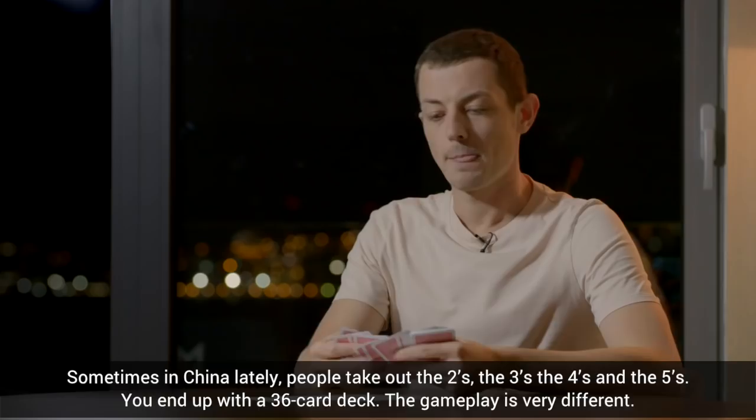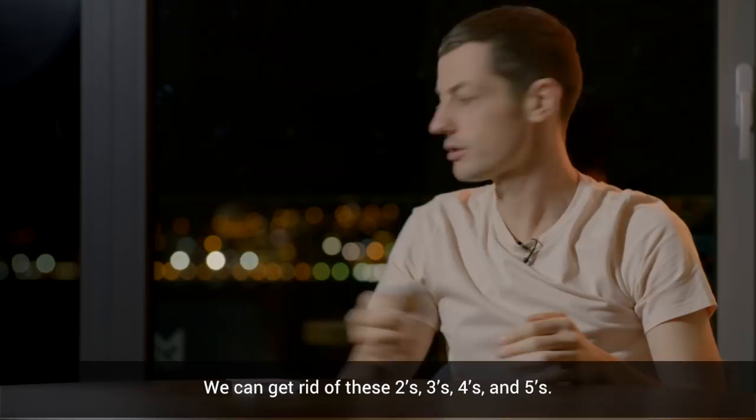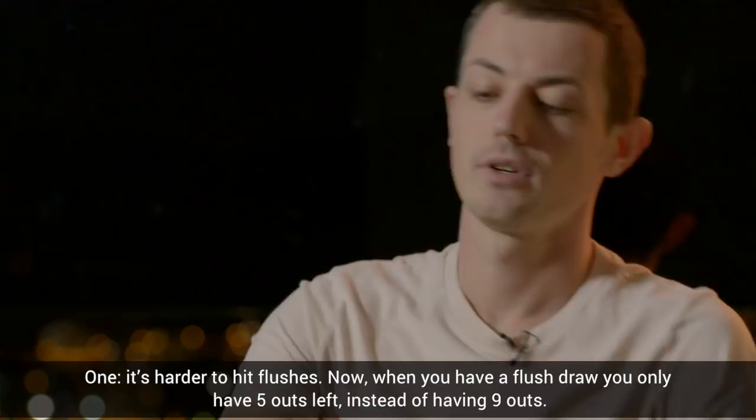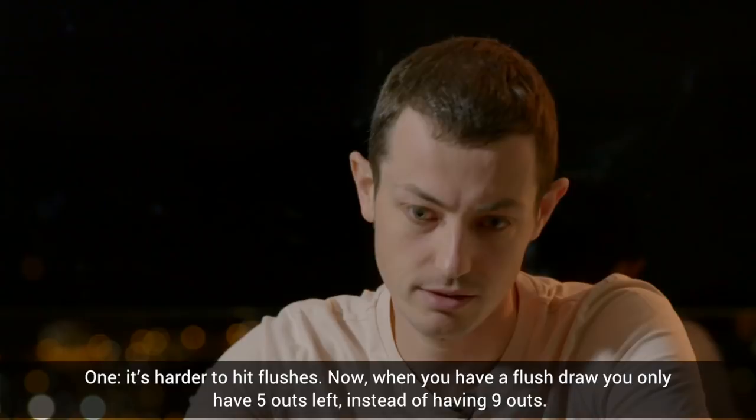The gameplay is very different. An ace can make a straight if the board is 6, 7, 8, 9 — so an ace can be a five. And there's a lot to explain. When you get rid of the twos, threes, fours, and fives: one, it's harder to hit flushes. Now when you have a flush draw, you only have five outs left instead of nine outs.